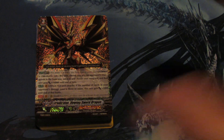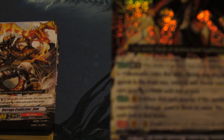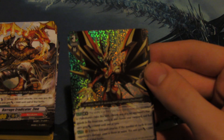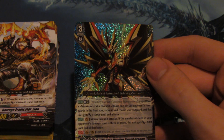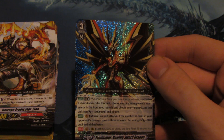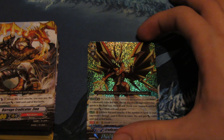Going on to the cards of the deck. First of all, we have Eradicator Vowing Sword Dragon. It looks real nice. His skill: when a Narakami rides this unit, Limit Break 4 — choose one of your opponent's rear guards in the front row, retire it, and choose your Vanguard. That unit gains 10,000 power at the end of the turn. The other skill: when this unit attacks and the number of cards in your opponent's damage zone is 3 or more, it gains 2,000. So it allows it to be a 13k hitter, able to hit those cross rides — that's real nice.